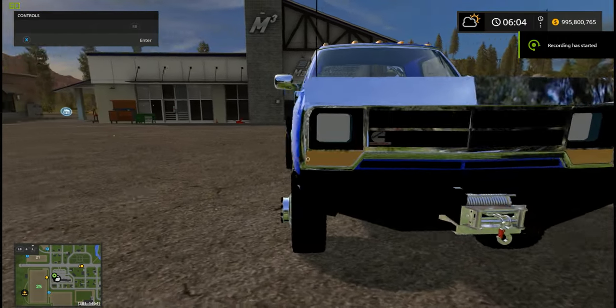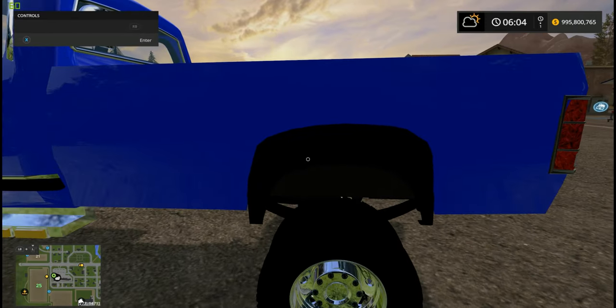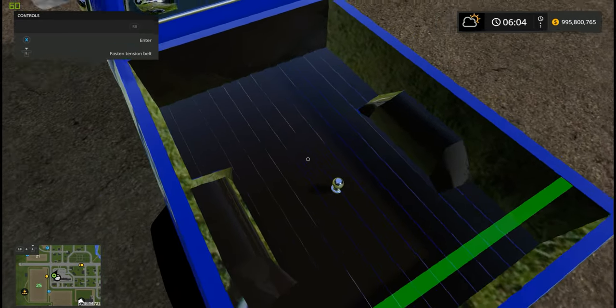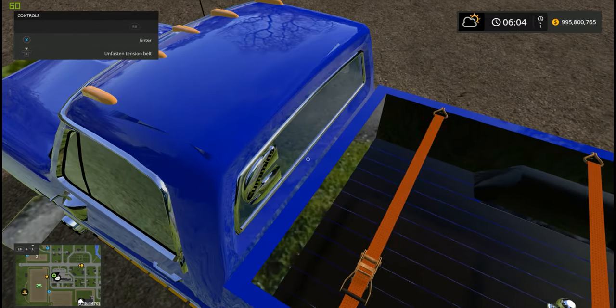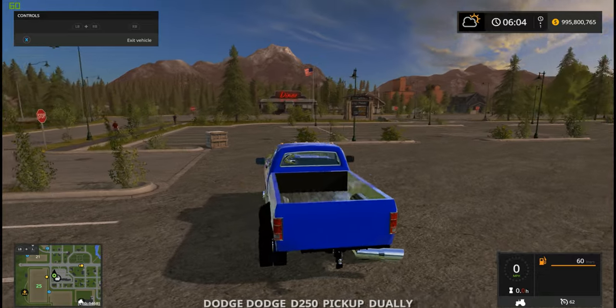Hey, what's going on everybody? This is Rambo. We're going to play with the Dodge truck — that blue Dodge that we've seen was uploaded and had a bunch of problems, but that was alright. So here's what we're going to do: we're going to take and drive it, and we're going to roll some coal.